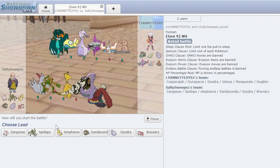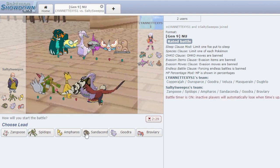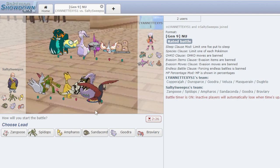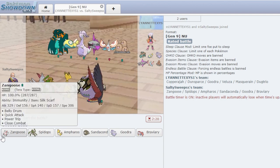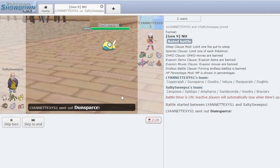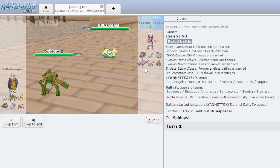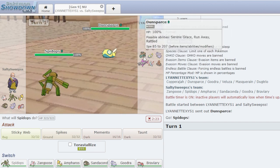Battle number 3. We got a Dunsparce — that's exciting. It's definitely Eviolite, which actually is gonna be like decently hard to kill with Zangoose. We have Close Combat, which does go hard against his two defensive walls, but I think Dunsparce might even live it if it has an Eviolite. Let's just go Spidops here. His team is pretty slow other than the Dugtrio — everything else is pretty slow.